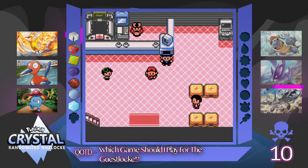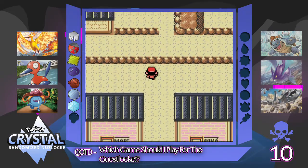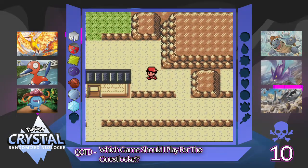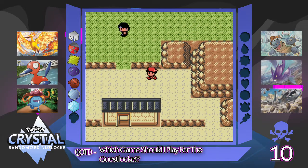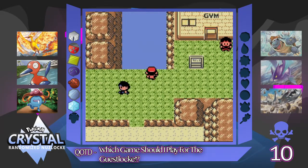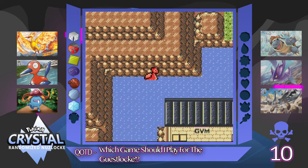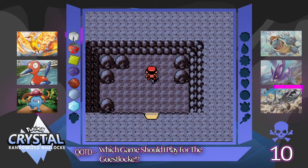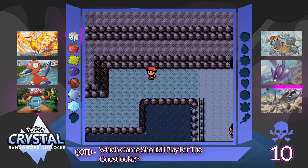In today's episode we're basically going to get to the Dragon's Den and try to pick up our actual badge. And guys, if you could hit that Like button and subscribe to the channel — we're trying to hit 140 by the end of the month. We are eight subscribers away with about a week left. Hopefully if you are new, you will consider subscribing and joining the herd of the Tauros boys.